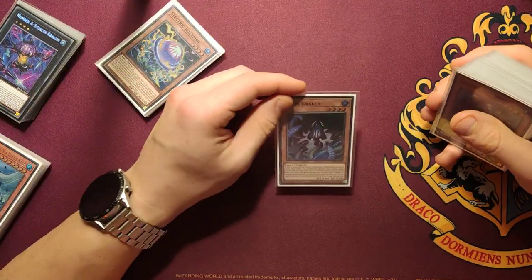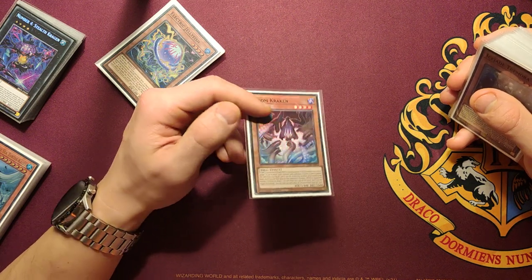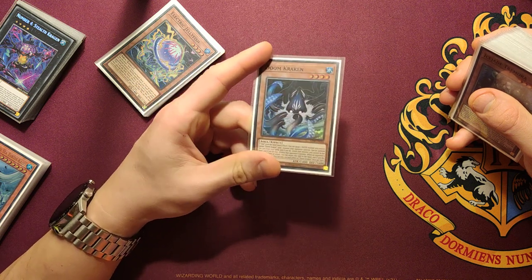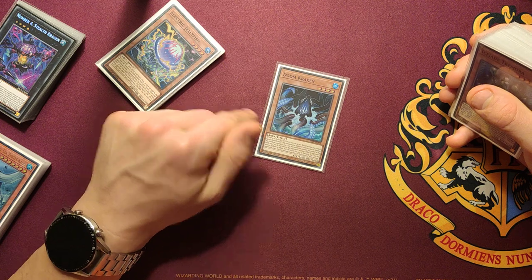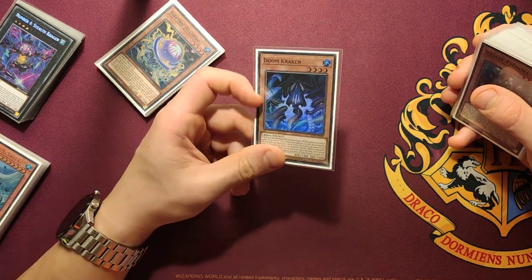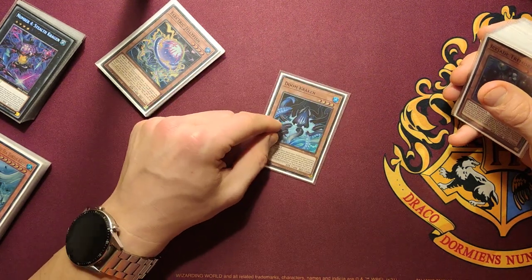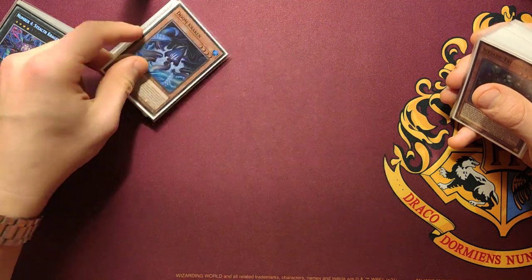Now a card that many people cut is Doom Kraken. I'm also considering cutting it. I always side it out in game two and three because it's good but not that important in the deck. Basically it's an interruption for your opponent as long as you control a water monster and they control a monster, but it's not that impactful and most of the times I side it out.